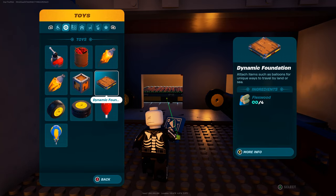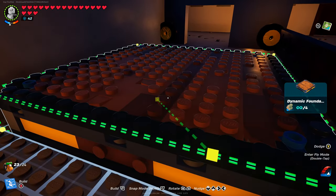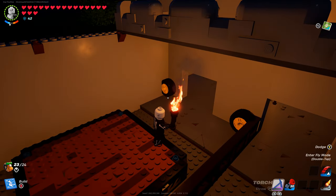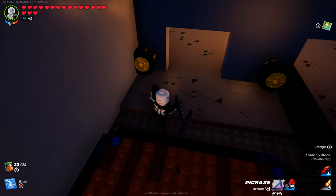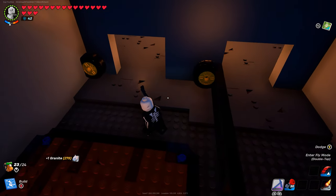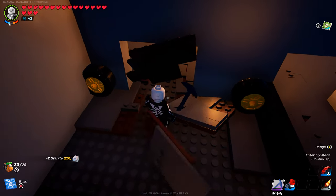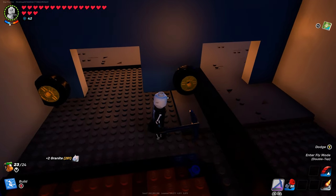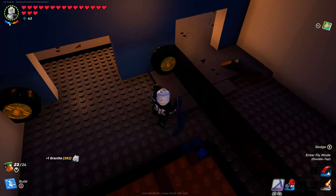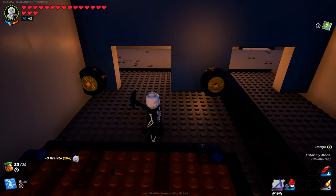Go over to our dynamic foundation and place it on the floor right here. Now with a pickaxe, destroy this piece of floor right here - give it a couple of seconds and make sure it's fully destroyed. Destroy any others that are remaining too. Do the exact same on the right hand side. We will fix this in a little bit so do not worry.